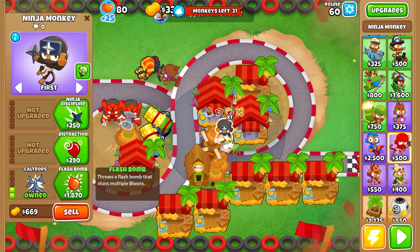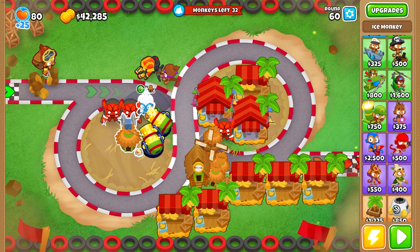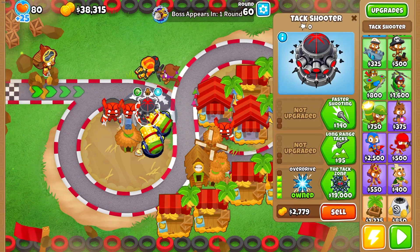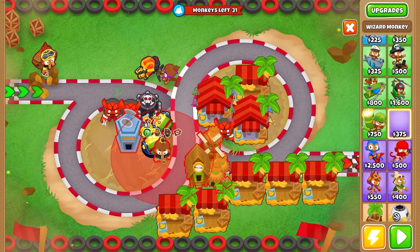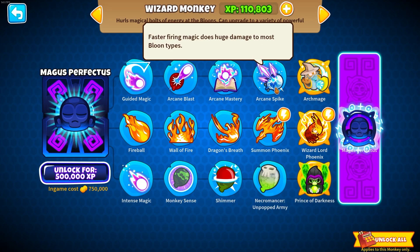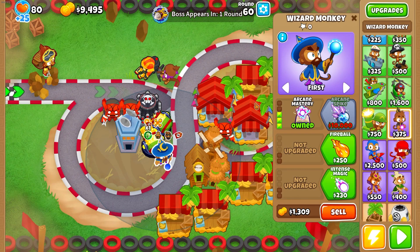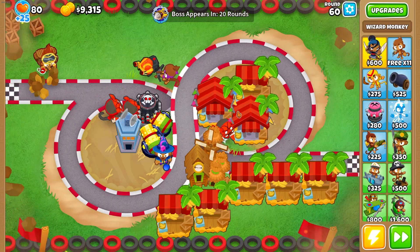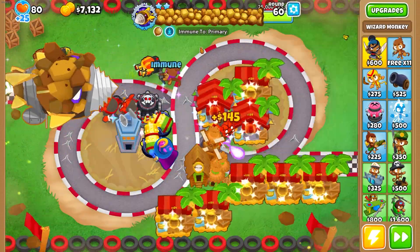We'll do one Ninja over here. Now let's sell this banana farm and put the attack zone right here. We're going to get a Monkey Intelligence Bureau and give it Arcane Mastery. We're so close to Arcane Spike. Let's get our Arcane Spike. This might be able to just carry us through like this.